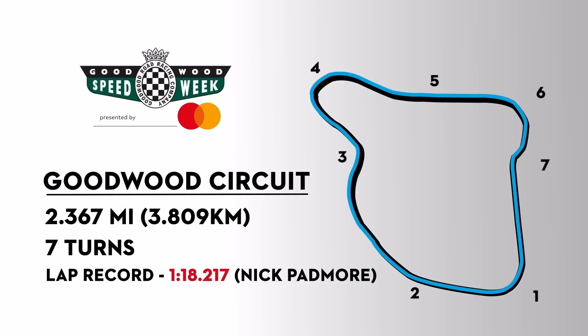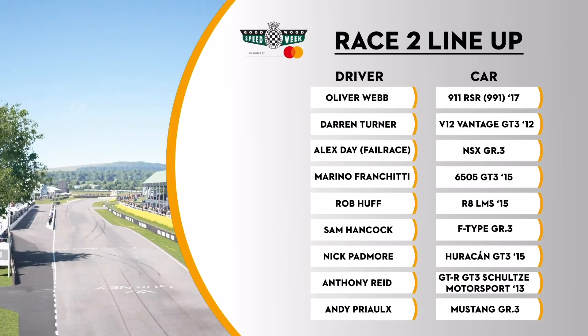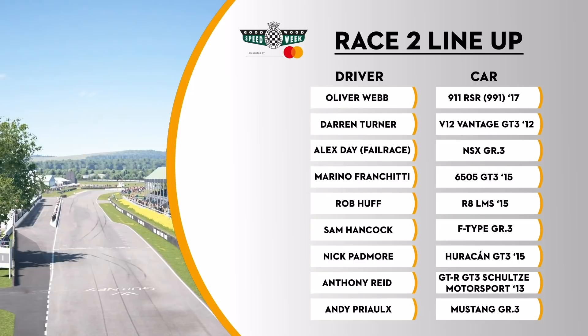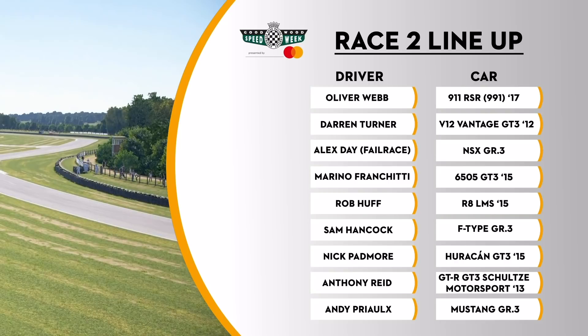The Goodwood Motor Circuit: 2.367 miles long, seven turns in total. Nick Padmore, the lap record holder, is on this grid. After qualifying, Ollie Webb will line up on pole position with Darren Turner and Alex Day the main opposition. Marino Franchitti is there, McLaren-mounted. The Audi R8 LMS for Rob Huff. Sam Hancock with the F-Type, Nick Padmore in the Harrah camp. There's Anthony Reid and Andy Prio with the Mustang ready to take on the opposition.